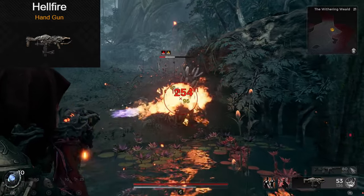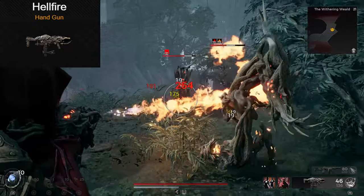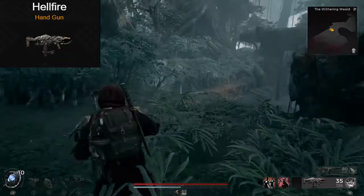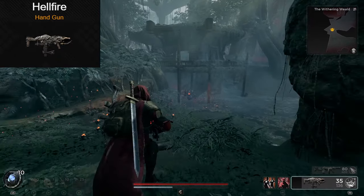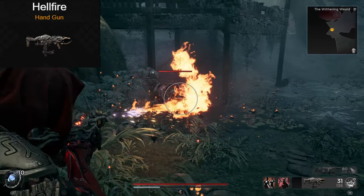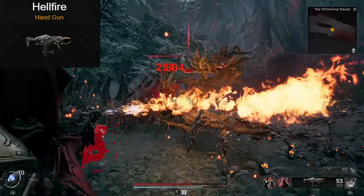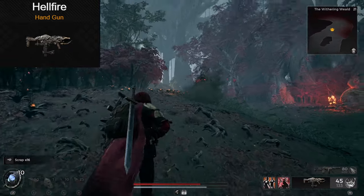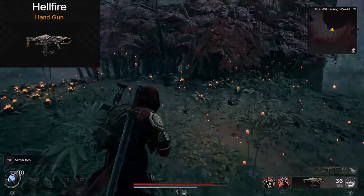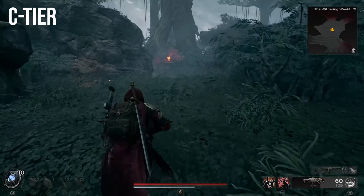So we have two weapons that are very similar up next. First off is the Hellfire Flamethrower. Now this thing is kind of a house. At close range, this weapon can ignite an entire group of enemies, no problem. Well, there is one problem, and it's kind of a glaring problem — the range on this weapon is terrible. Past around 8 meters, the flames won't even hit their target. This is an extremely close range weapon, and outside of fire builds that are all in on flame damage, I don't think this is a good fit for most players. I'm going to put this one in C-tier. If you're all in on fire damage, you can argue it's B-tier.